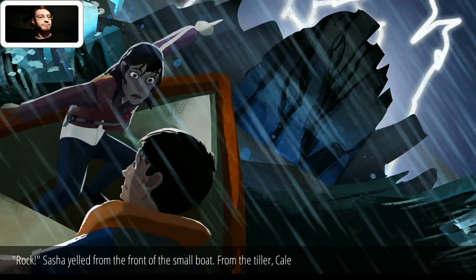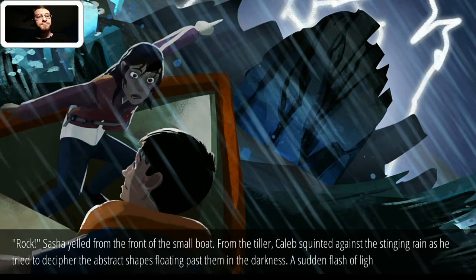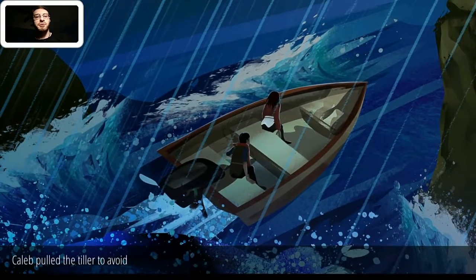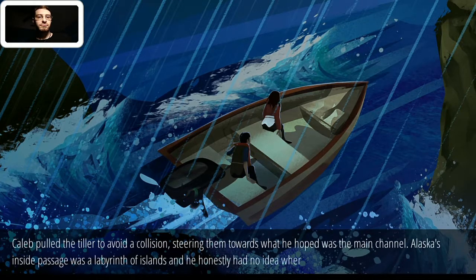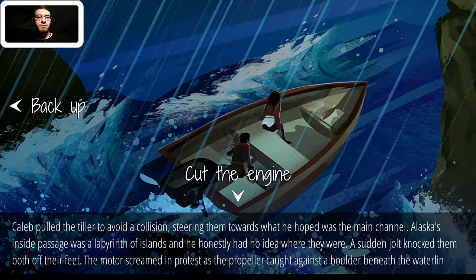Sasha yelled 'Rock!' from the front of the small boat. From the tiller, Caleb squinted against the stinging rain as he tried to decipher the abstract shapes floating past them in the darkness. A sudden flash of lightning revealed a huge stone column jutting out of the rough sea directly ahead. This is the main mechanic of the game — we're given the current story situation and we have to make a decision. That's how these choose-your-own-adventure games work. Let's go ahead and turn the boat. Caleb pulled the tiller to avoid a collision, steering towards what he hoped was the main channel. Alaska's Inside Passage was a labyrinth of islands and he honestly had no idea where they were. A sudden jolt knocked them both off their feet. The motor screamed in protest as the propeller caught against a boulder beneath the waterline, and the boat lurched to a stop.